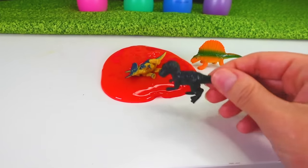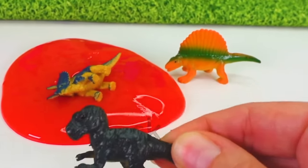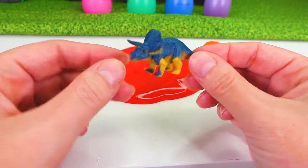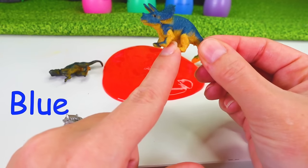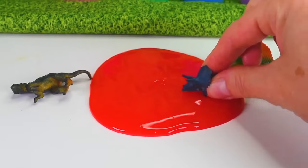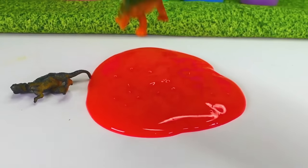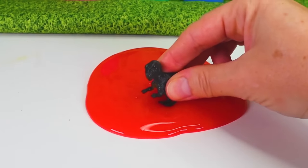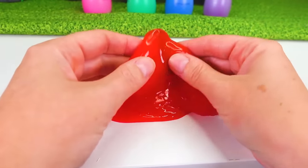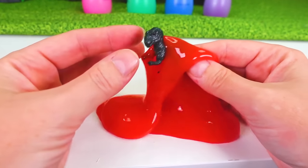The next dinosaur is black and it looks like it's a T-Rex. Rawr! And the next dinosaur is blue with tan on the bottom. Rawr! These dinosaurs like to jump in the slime! Let's cover up this little dinosaur. Dinosaur, where are you, dinosaur? Rawr! There's his head!